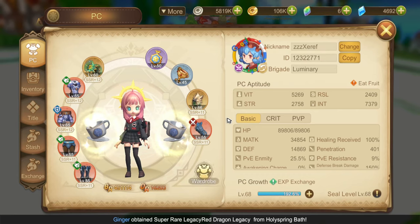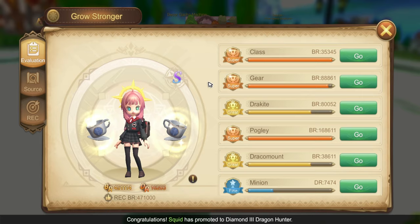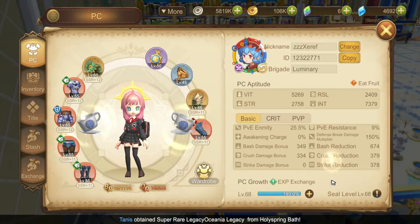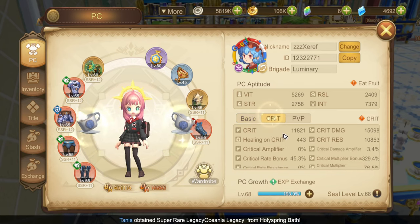Currently I have 451,000 BR and 16,200 DR. Free-to-play players can go around 170,000 and up if you manage your resources wisely! Here are my stats — I'm currently working on increasing my PvE enmity, along with boosting my critical rate bonus and critical multiplier bonus!